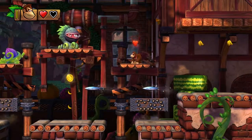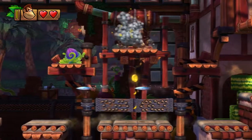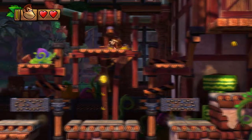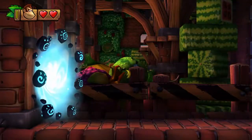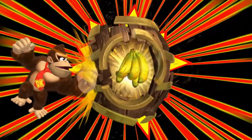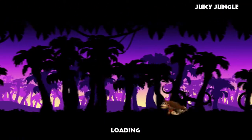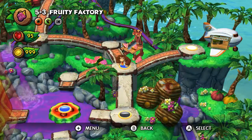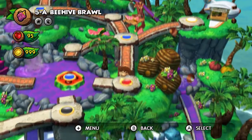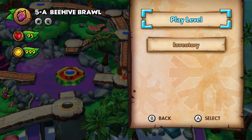Past the third checkpoint where you fight this guy, you can do a whirlwind jump into this little cove and there's our secret exit for the level. This will open up 5-a. Not too hard — neither of these secret exits are particularly difficult to get to. In fact, I'm sure this will change in recording, but I didn't really find these two levels particularly difficult either. Anyway, let's do 5-a Beehive Brawl.